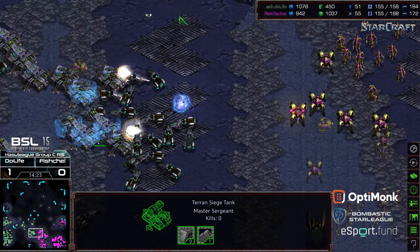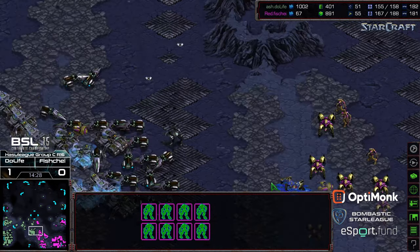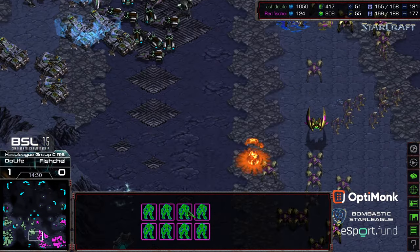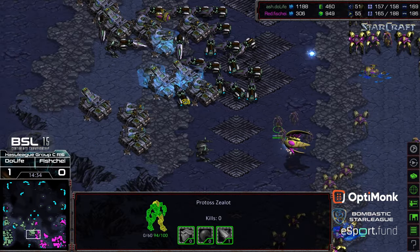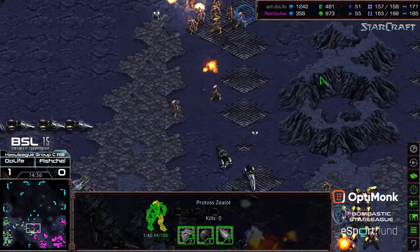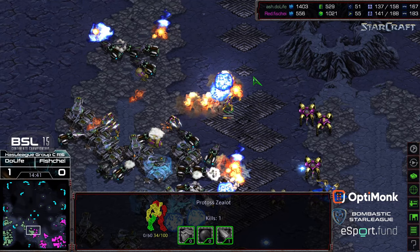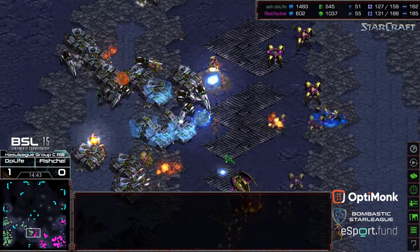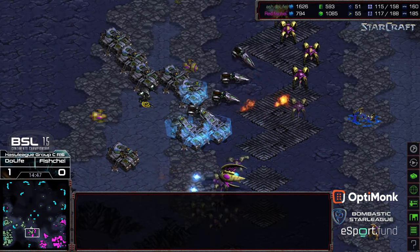Fisheye is forced to respond — looks like he's moving zealots to the north for a potential two-pronged attack. Comsats are dropping. Zealots sweep in, reinforcements coming from the north as well, eating a lot of mines on their way. Vultures positioning to the north for Do Life — pretty good positioning, able to clean up a lot of those zealots. But zealots from the south are able to get right on top of the siege tanks.